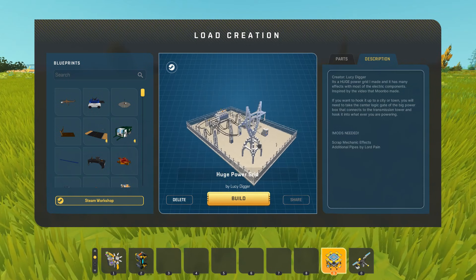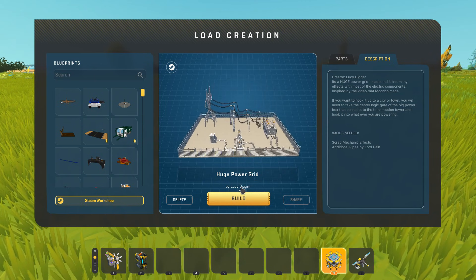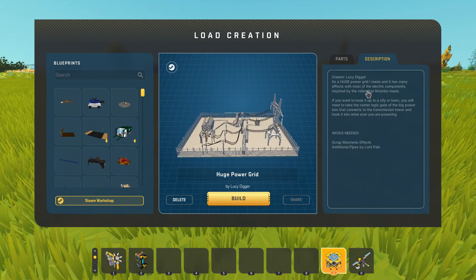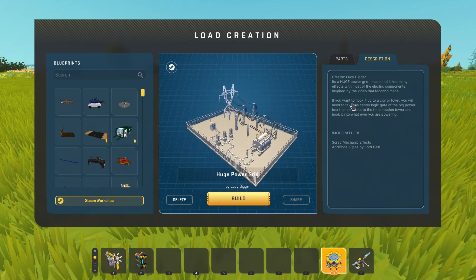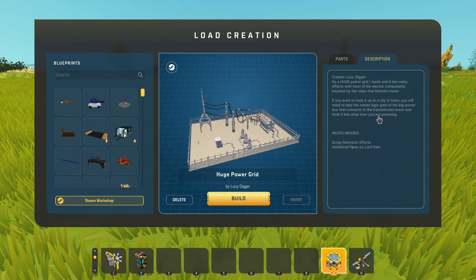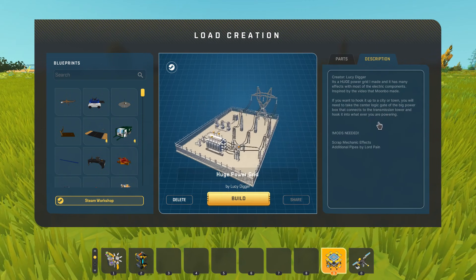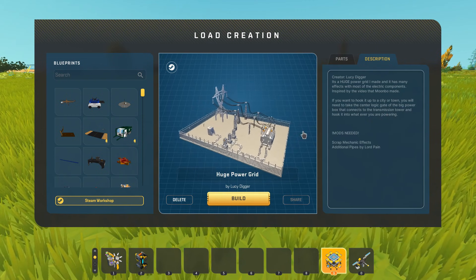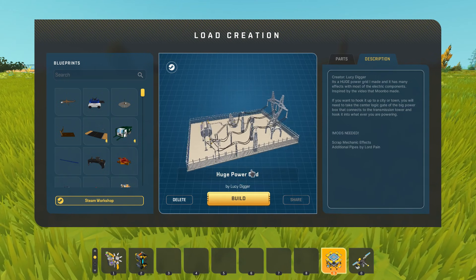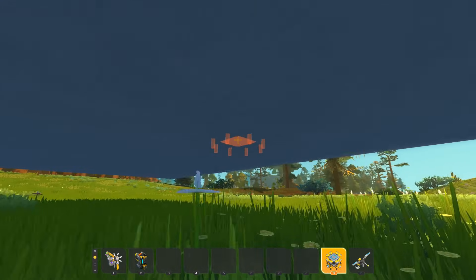So this first creation looks like it's going to be very electric. This is a huge power grid created by Lucy Digger. It's a huge power grid with many effects, with most of the electric components inspired by a video that Moonbow made. It also says if you want to hook it up to a city or town, you'll need to take the center logic gate of the big power box that connects to the transmission tower and hook it into whatever you're powering. So this is like a whole system you can actually use for wiring in a city build. Let's spawn in this huge power grid — oh my, it is huge.